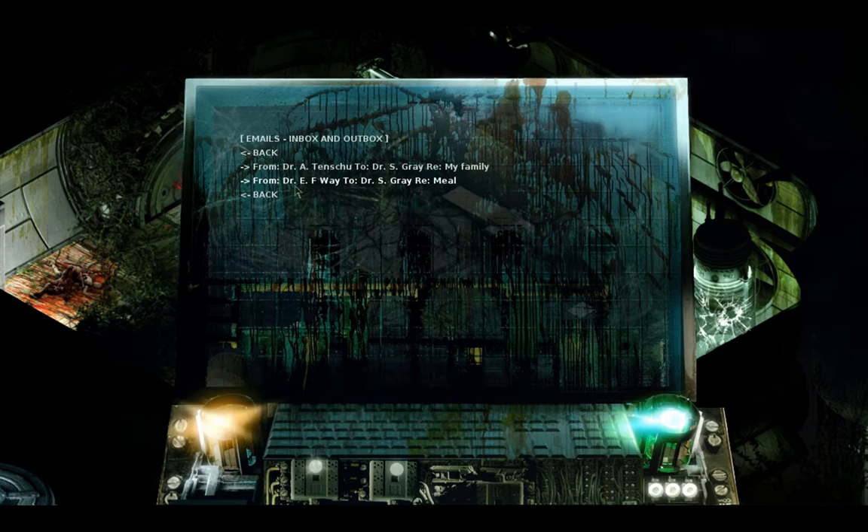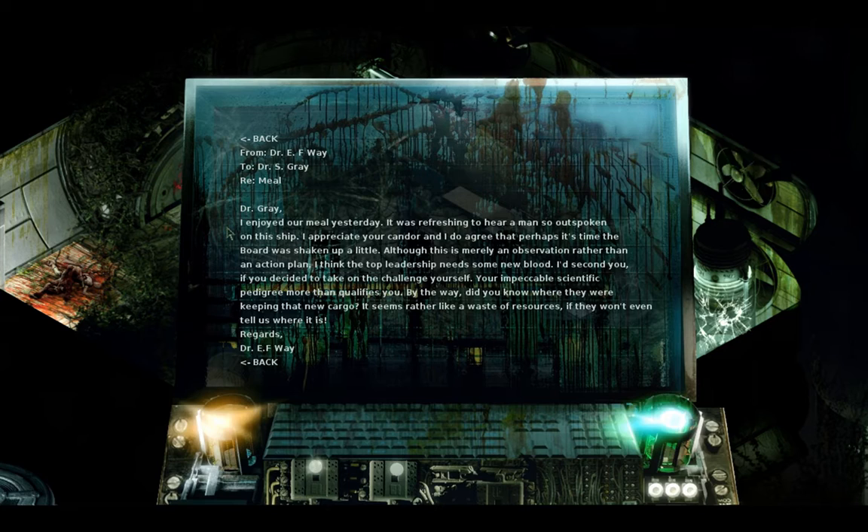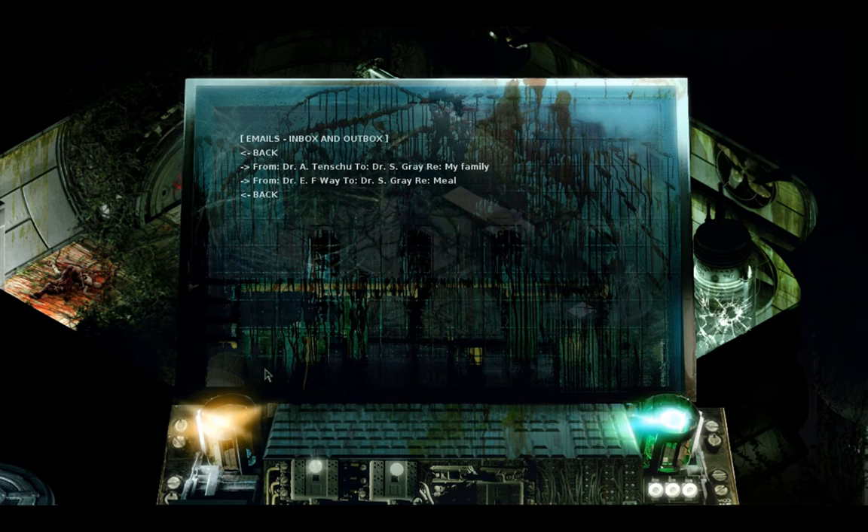You know, there's something called the Eugenics War — you can only imagine what the consequences of that research would be. Dr. Way to Dr. Gray — 'Meal.' Dr. Gray, I enjoyed our meal yesterday. It was refreshing to hear a man so outspoken on this ship. I think the top leadership needs some new blood. I'd second you if you decided to take on the challenge yourself. By the way, did you know where they were keeping that new cargo? It seems rather like a waste of resources if they won't even tell us where it is. Regards, Dr. E.F. Way. I wonder what this new cargo is.